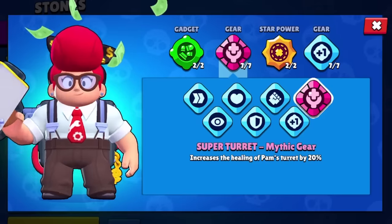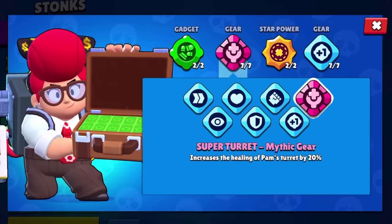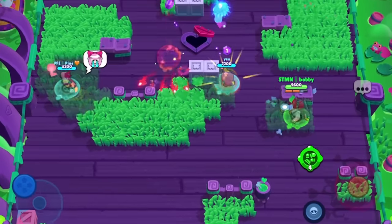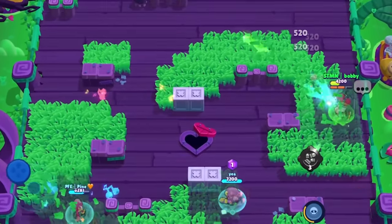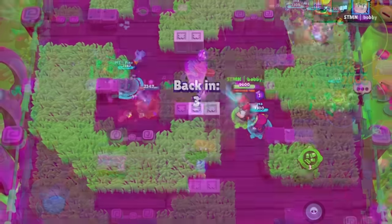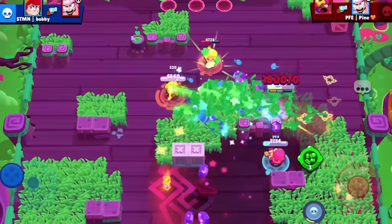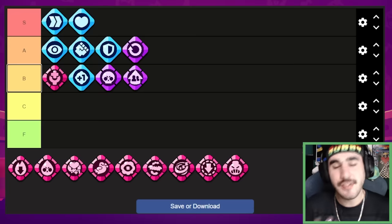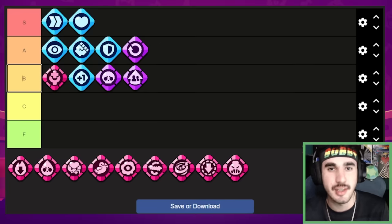Getting into the mythic gears, we start with Pam's super turret and it is absolutely insane. It literally is a healing station, and when you have it set up in hot zone there is just no way to kill you — you get over 1,000 healing per second and not many brawlers can do anything into that. The issue is I only really like this gear on hot zone. So I'm going to put it in the B tier — it has really insane uses like in hot zone, but for everything else I don't love it.